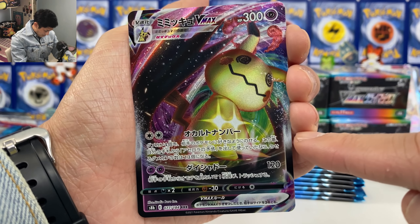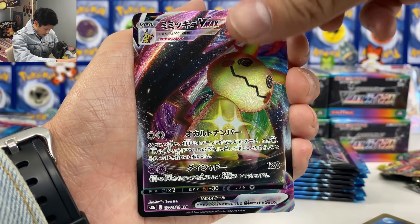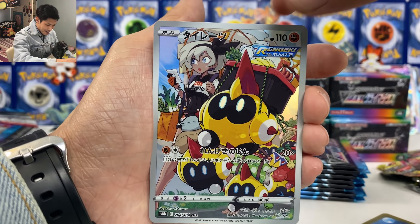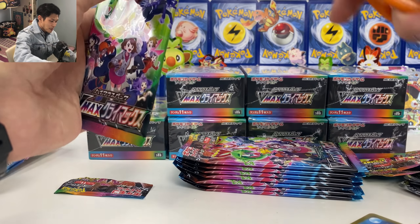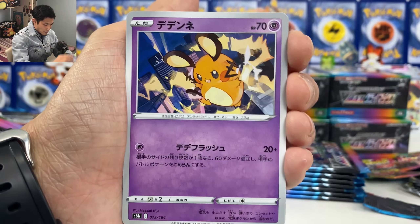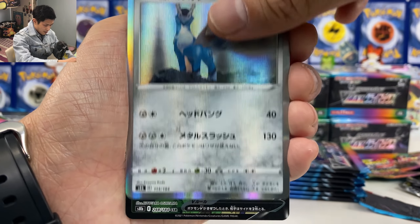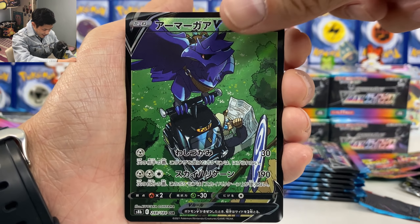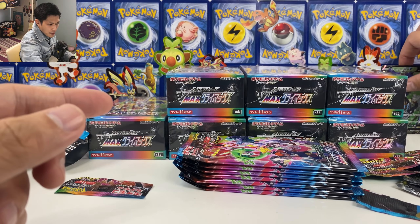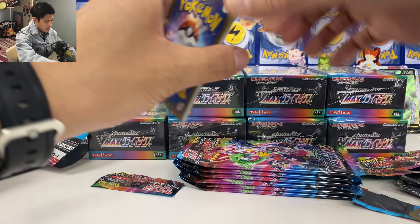If you use a Zarude trainer card you can do 130 damage. Anyway, we got Fallings and B — this is one good pack! Fallings. I really hope to complete the whole CHR. Which one's the hardest to pull? I still need — is there a Pikachu character rare? And Coalossal CSR — I love the background Coalossal and the texture. So we got our first CSR from this box.